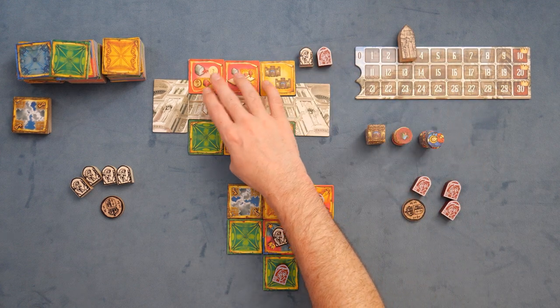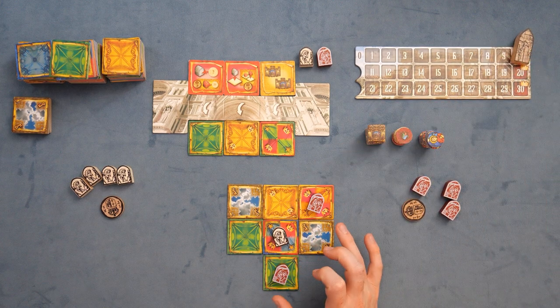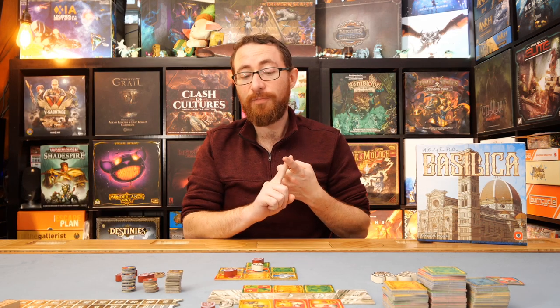They still only have three pieces over here and the queen's over there. You're going to go through this until eventually the queen hits the end, at which point you'll score for area control in all the colors you have people in, based on who has the most. General process is: you're adding tiles, you're putting your people down, and you're executing orders.